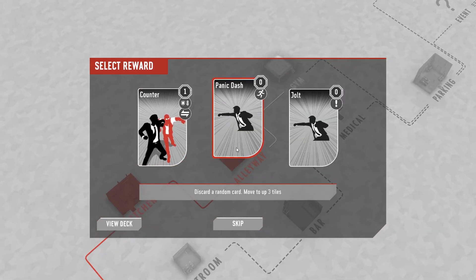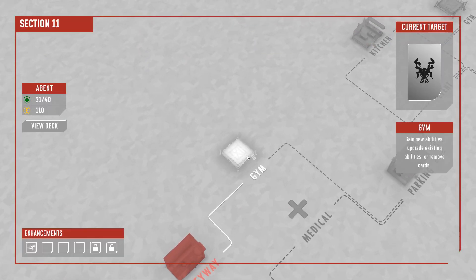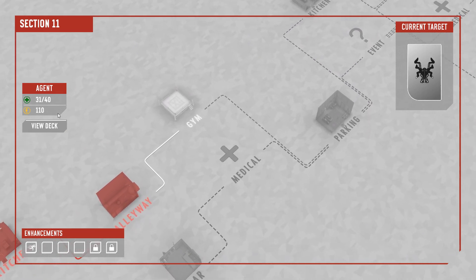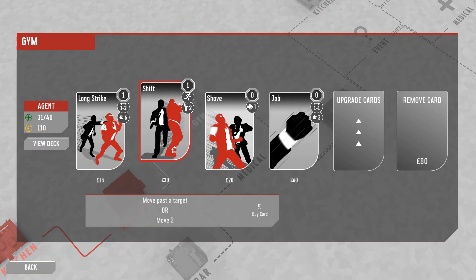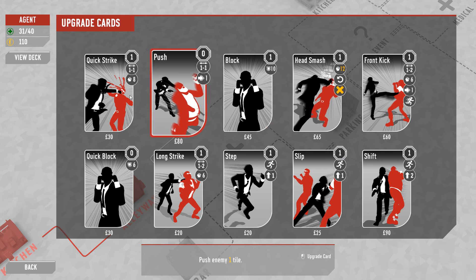So another counter — I do like counter. Discard a random card and move up to three tiles — this seems great actually. Positioning is so important in this game. Our health is persistent over the course of the map here, so a visit to a medical tent might have been nice but I guess we're going to the gym instead. At the gym we can purchase cards, upgrade cards, remove cards from our deck, and all of those things cost currency. I don't exactly know what the upgrades do.